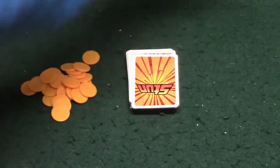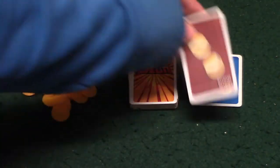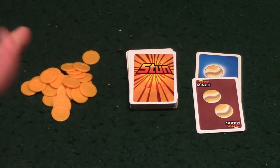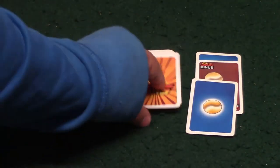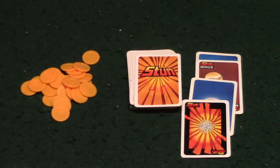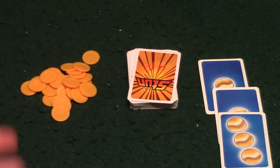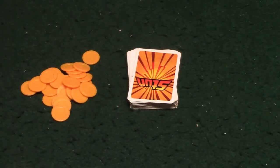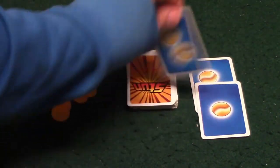Player two goes and he draws a Stun right off the bat — that's a pain — so he's going to lose his turn and it goes back to player one. Player one draws two coins but hits a Stun Minus, which takes away the two coins, bringing him back down to zero. He draws one coin and then gets a Stun card. Not a good game right now. Player two draws and he's got five coins, so he decides to bank those five coins. He now just needs 10 more coins to get his first chip.